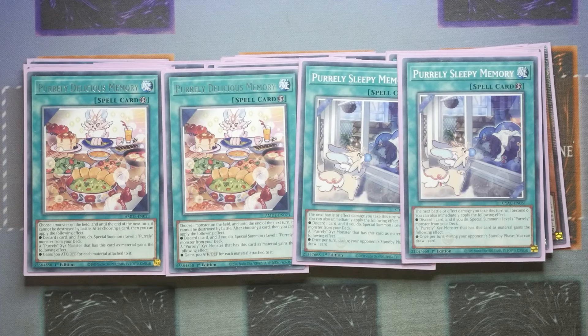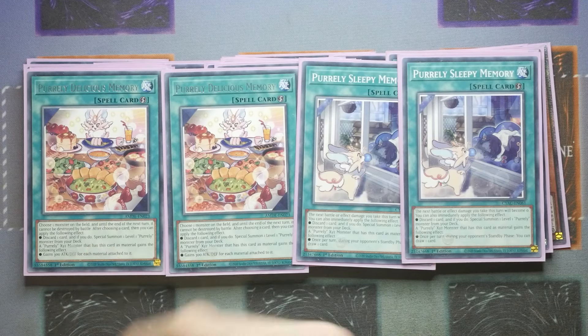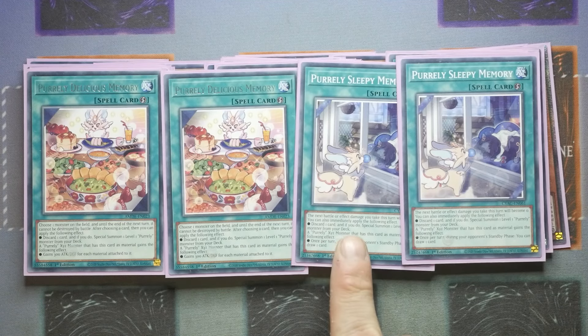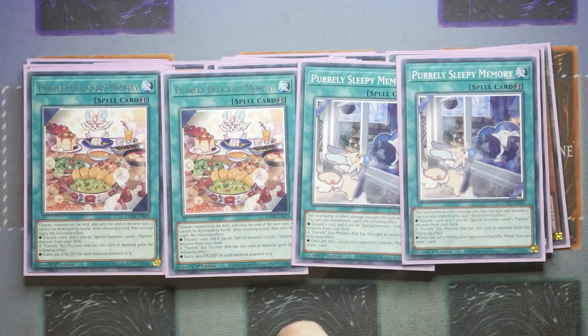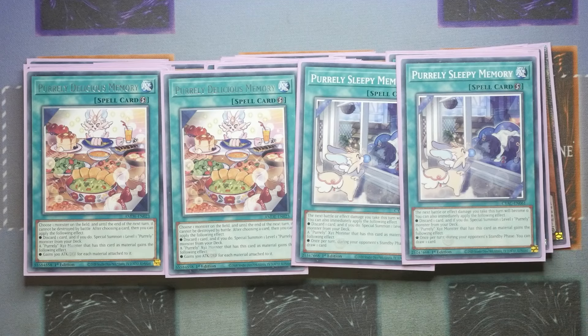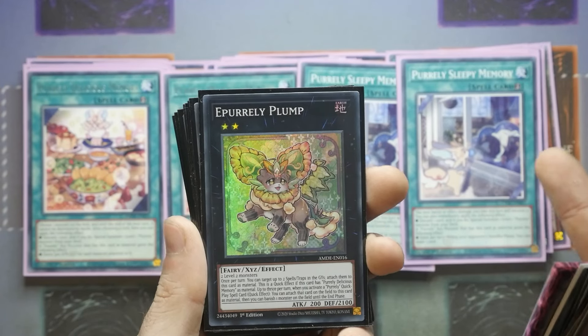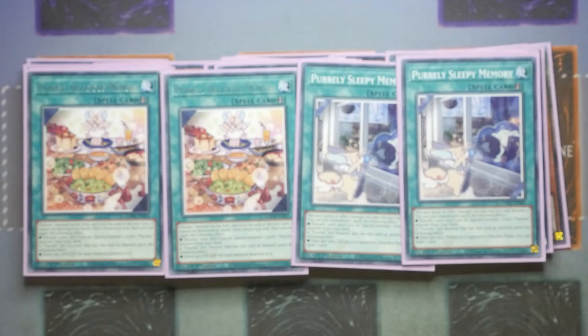Now both of these have been put to two on the ban list, which is why we're now playing two and not three of them, but the cards are still incredibly powerful. So Delicious Memory: choose one monster on the field — until the end of the next turn it cannot be destroyed by battle — then you can discard it and special summon a level one Purly. A Purly XYZ that has this card as material gains 300 attack and defense for each material attached to it. For Sleepy Memory: the next battle damage or effect damage you take this turn will become zero; discard a card, special summon, and then a Purly XYZ that has this card as material gains the following effect — during your opponent's standby phase, draw one card.